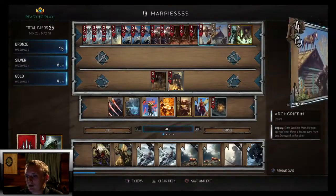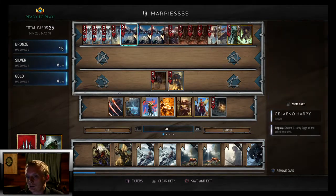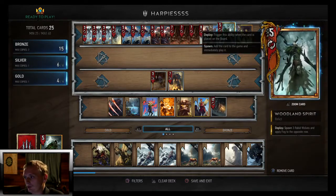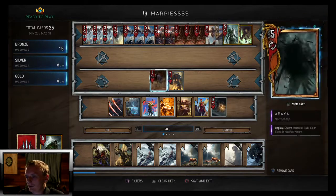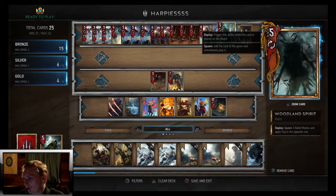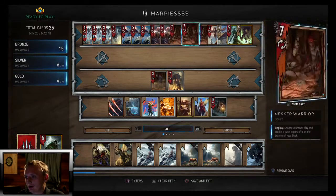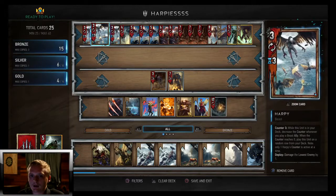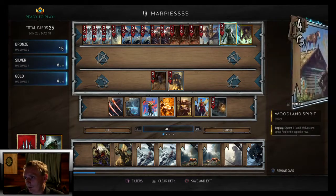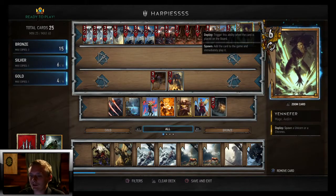Those are all beasts, so that's going to bring out a Harpy — actually two Harpies, because Roach comes out too. Then Woodland Spirit also applies fog, doing two damage no matter what. It adds up to a 24 power play with Royal Decree, or 22 without. It also brings your next Harpy counter down to two or one, so you only need one more beast to bring out another Harpy. The tempo you get from Woodland Spirit is just crazy.